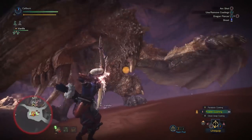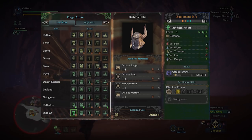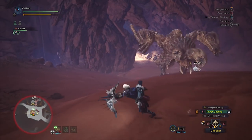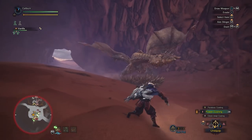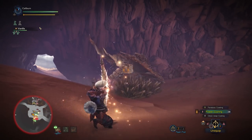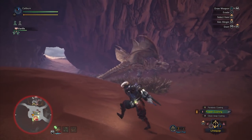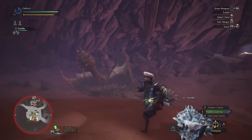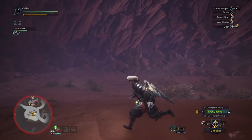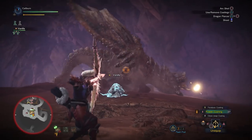If you prefer the Dragon Piercer style, you'll want to pick up the Diablos helm for Critical Draw. This has nice synergy with the Odogaron set for critical Punishing Draw Dragon Piercers. It's a fun playstyle that's easy to use and moderately effective against some monsters, and it can be a good baseline if you're struggling. This style only works really well on large monsters, so avoid trying it on things like Pukei-Pukei and Kulu-Ya-Ku. Pick up the Rathalos chest for Weakness Exploit anyway, as the Dragon Piercer style doesn't really come into play until much later. Build these sets if you want, but it's time to move on to high rank.